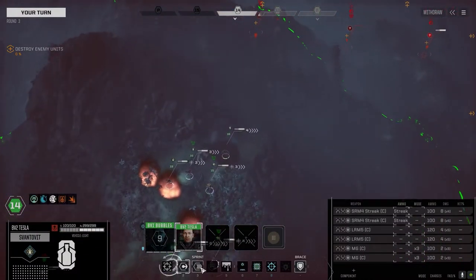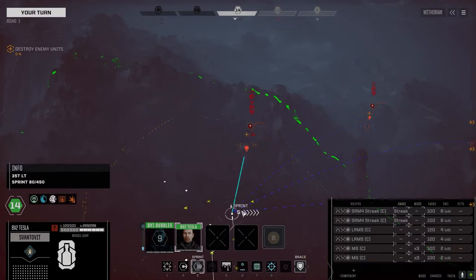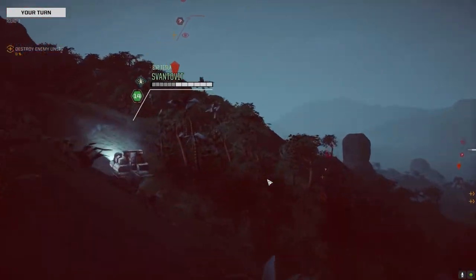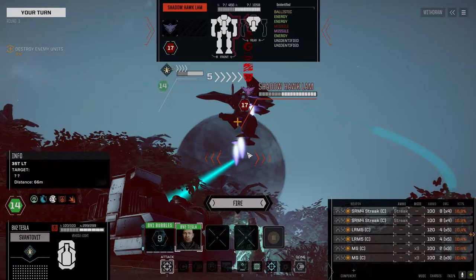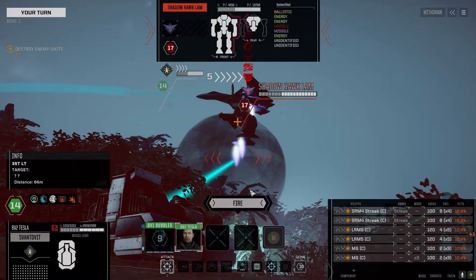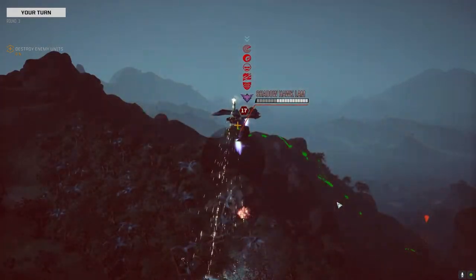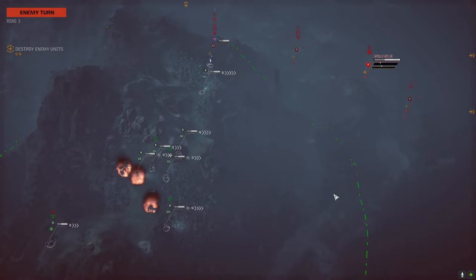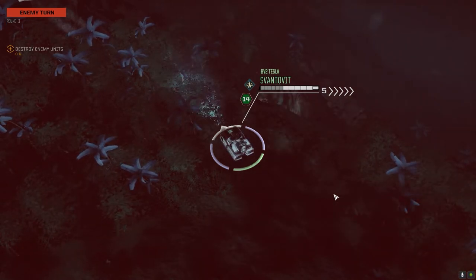They've got the range on us, we're gonna have to close quickly. Since we know where those guys are, let's get up on this guy. It's a Lamb - a Shadowhawk Lamb. He must have had a hardpoint pod like a missile rack, an ATGM or something like that that he used on us.